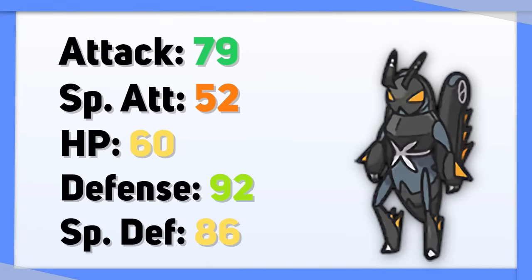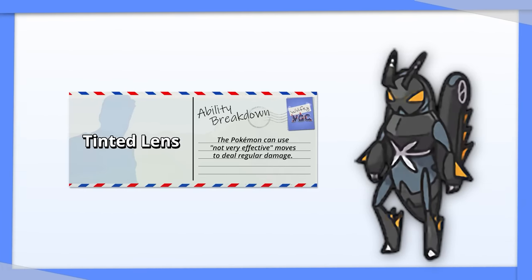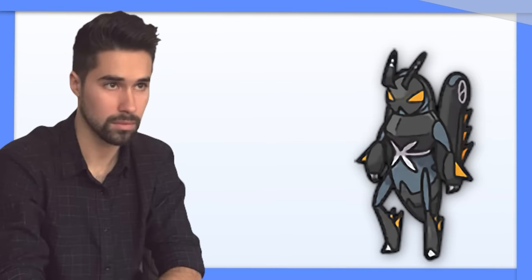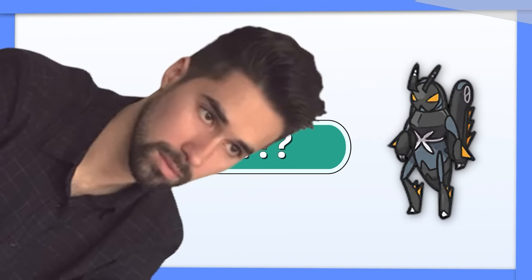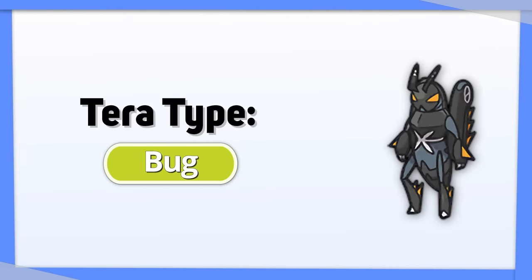Lokix has better stats. The main thing saving it is its Dark secondary type and hidden ability Tinted Lens, which lets any of its not-very-effective moves actually do regular damage. Because of this, we don't have to worry about changing Lokix's type to give it more coverage. Give it Tera Bug to improve its damage output just a little more.